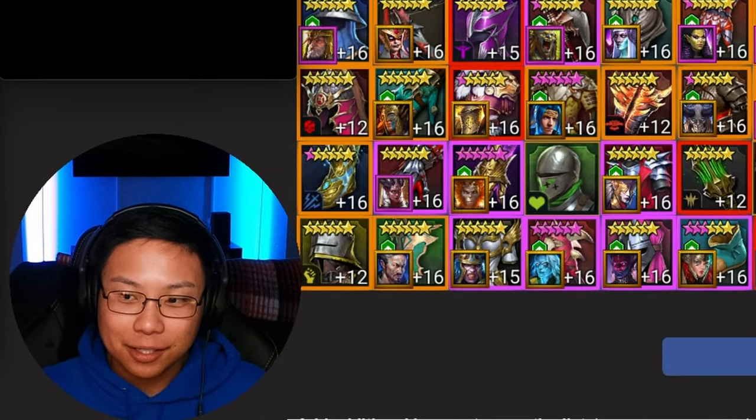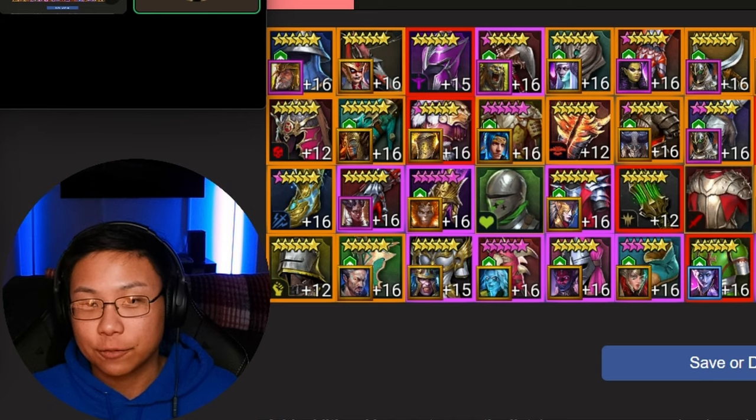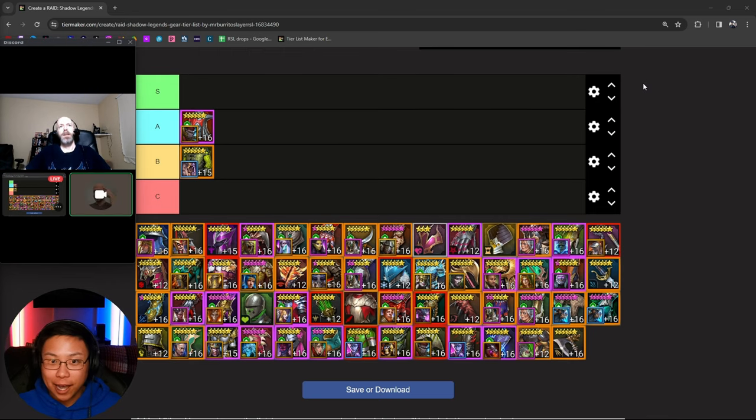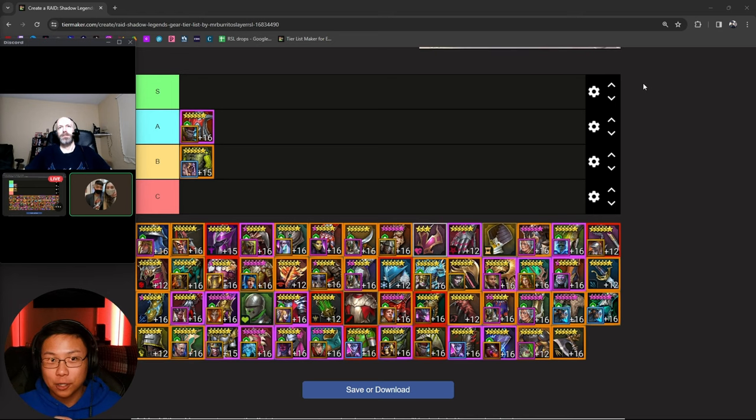I noticed this intuitively, but when I'm sheeped my speed drops significantly — it feels like it takes forever to take a turn. It was confirmed when Ash told us that our speed in sheep form drops all the way down to 150. That's terrible.